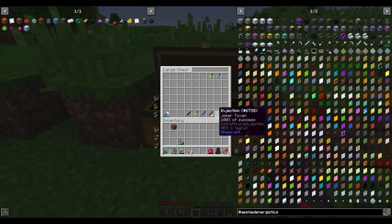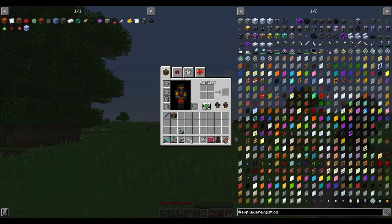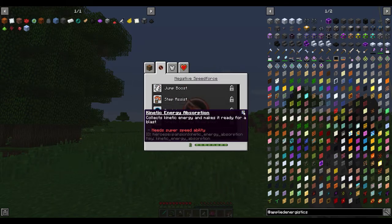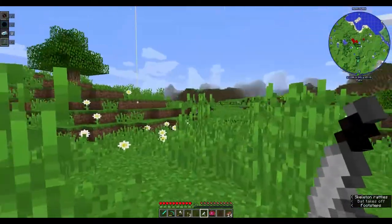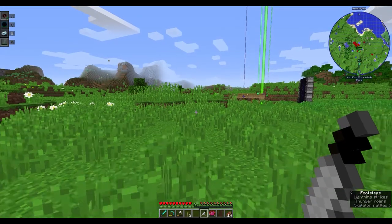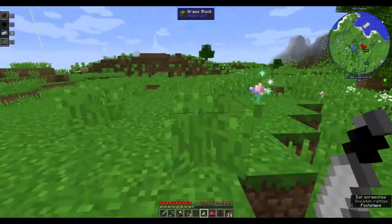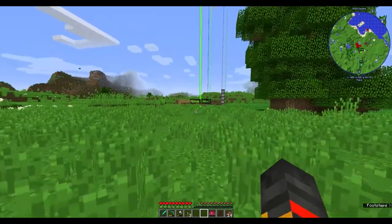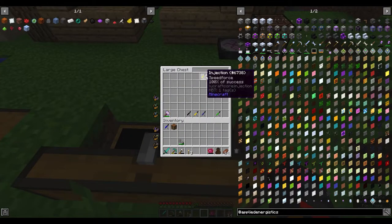Next is the Negative Speed Force. I inject myself and it's mostly the same, but it's actually better - it has kinetic and ninja absorption. If I click X for speed and C for portal it's the same, but clicking V gives you the kinetic absorption like Black Panther. If you get hit by mobs you absorb it and can expel it. So I think Negative Speed Force is better than regular Speed Force.